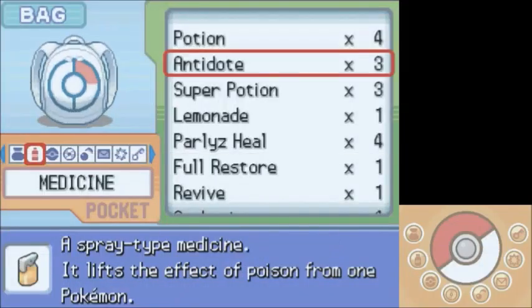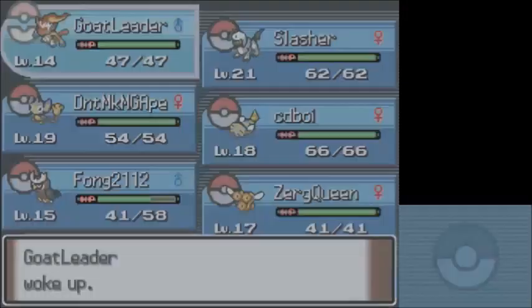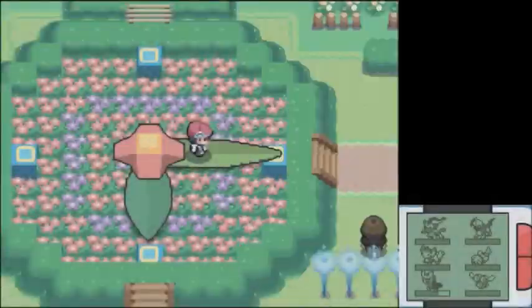Do I have anything to wake him up? Awakening — I think I have 4 of them, I bought some. Get up, get your ass up! Next trainer — you have 3 Pokemon!